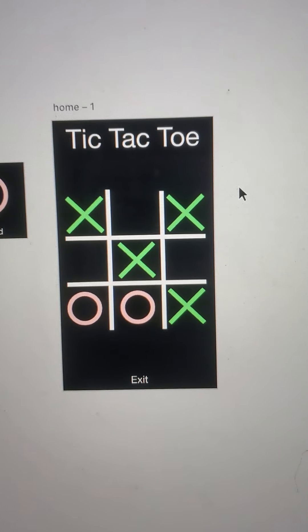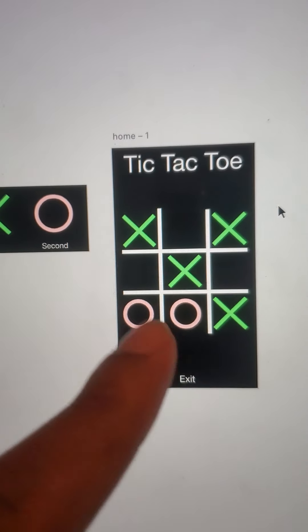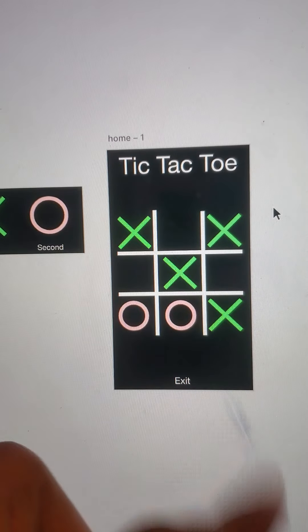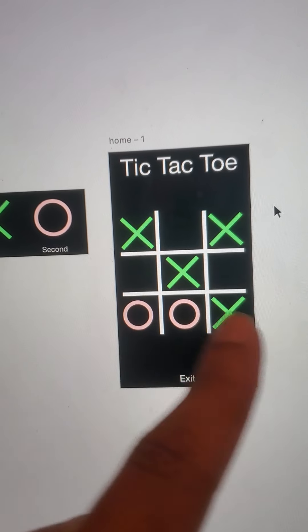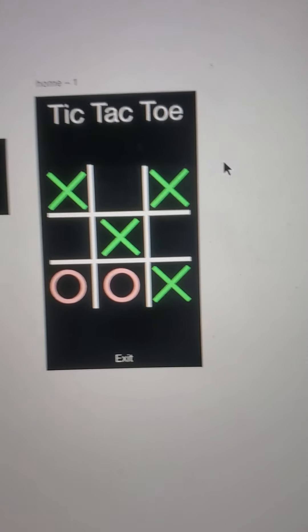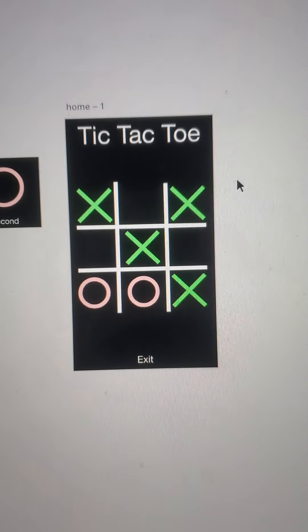If you've never seen tic-tac-toe before, here's how it works: if there are three X's in a row — horizontally, vertically, or diagonally — then you win. That's basically it. Not the best explanation, but if you've never played tic-tac-toe, I'm sorry I didn't explain it super well.